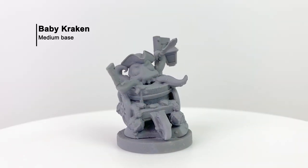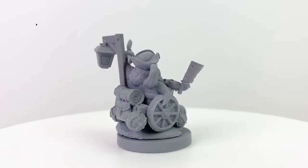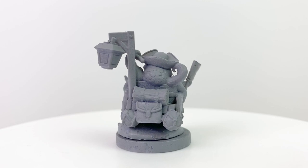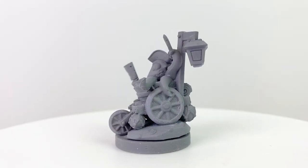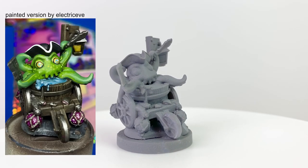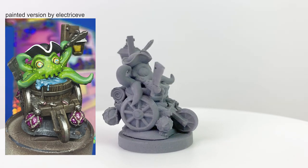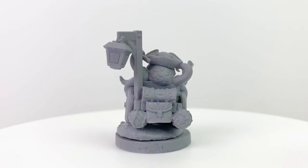But those aren't the only minis in the set — let's look at the Kickstarter exclusive baby kraken mini. As far as I know, the baby kraken isn't a playable character; I believe he might actually be one of the villains based on the fact that he's dual wielding a knife and a meat cleaver. I love the idea of a land-dwelling pirate baby kraken as a low-level mob boss for the characters to face. This mini is only going to be available as part of this Kickstarter, so if you want to get your hands on one, be sure you pledge at a level that includes them.